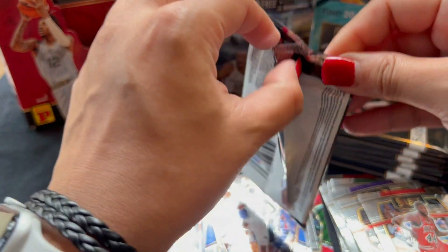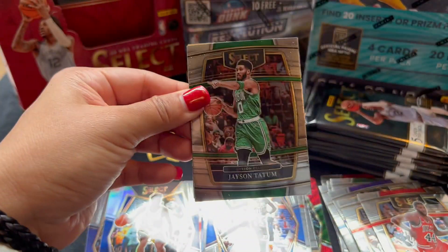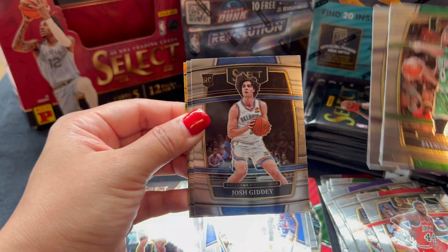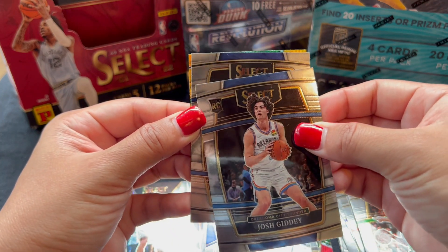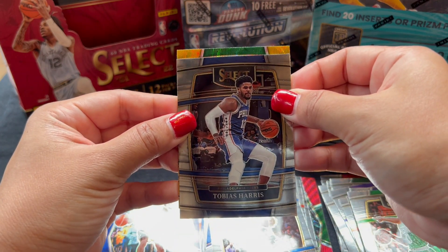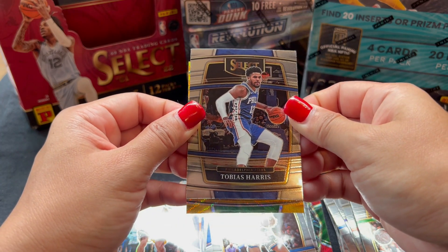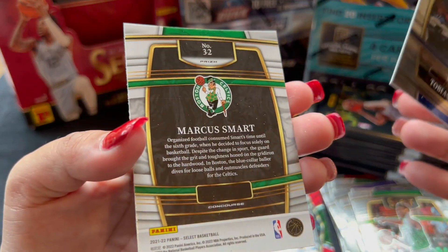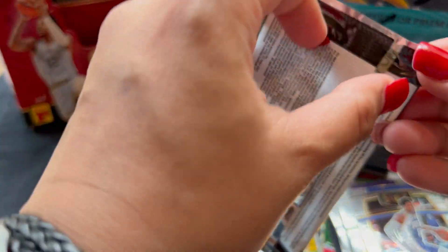And we're halfway. LeBron. Oh! We have a Gold at the back — we have Giddy. Nice. And Tobias Harris. So our Gold... oh my God, it's Green — Celtics. Marcus Smart Gold Concourse. Could've been Tatum.